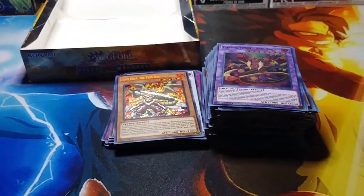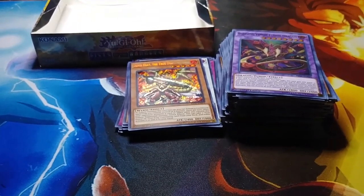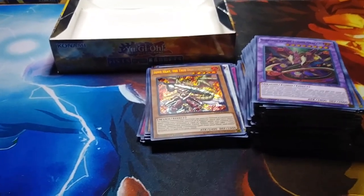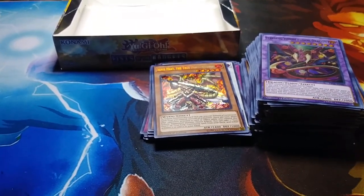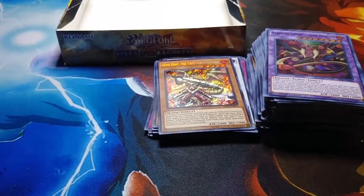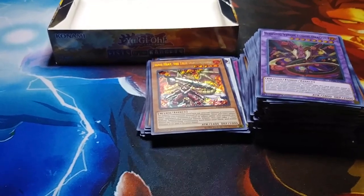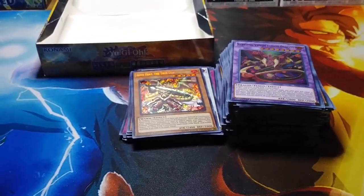Let's hope we can end with the synchro monster for the Fire Fist — the new synchro monster that's supposed to be in here. All right — Red Gadget, Gold Gadget, Tensu, Starving Venom, and Ignis Heat the True Draco Warrior. Nope, didn't get that synchro, but we pulled a lot of good cards in here — some new, some old.